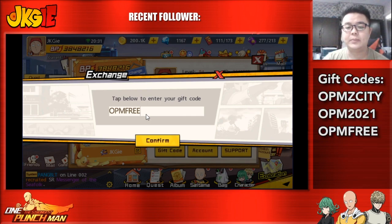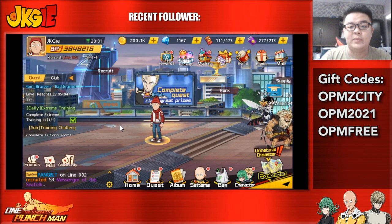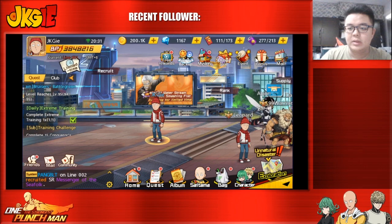These three gift codes are from the new 200-day celebration, which will give you the Saitama figure and a few other resources. Make sure you claim them — I'm not sure how long the codes will be valid, so I'll put it on the screen.